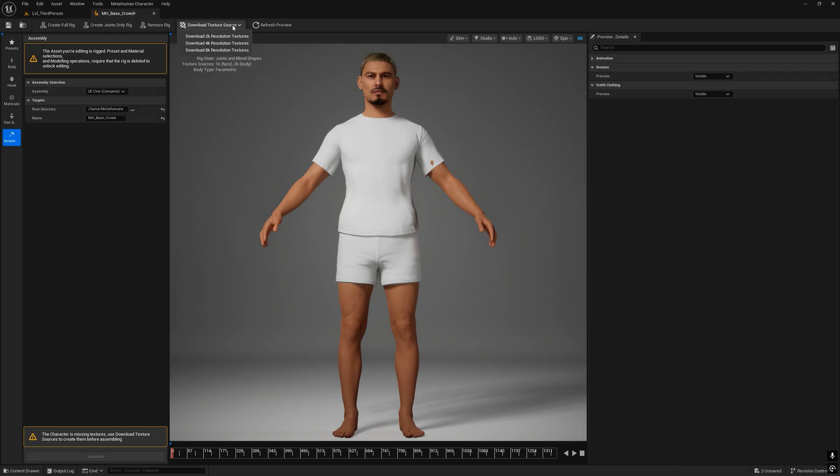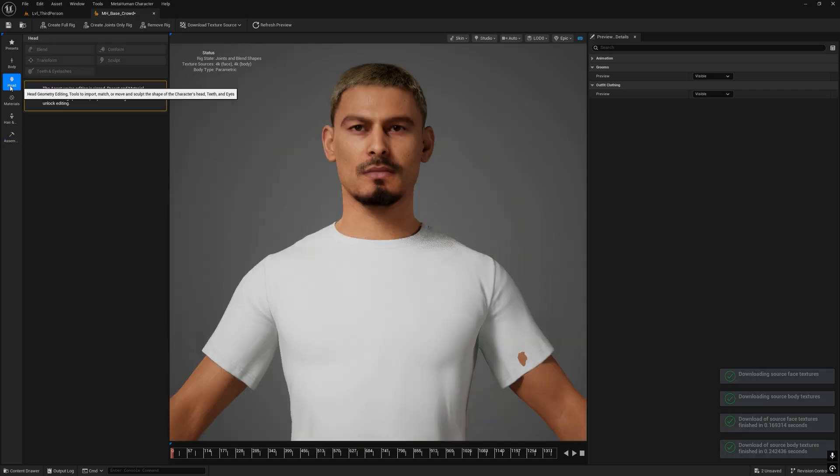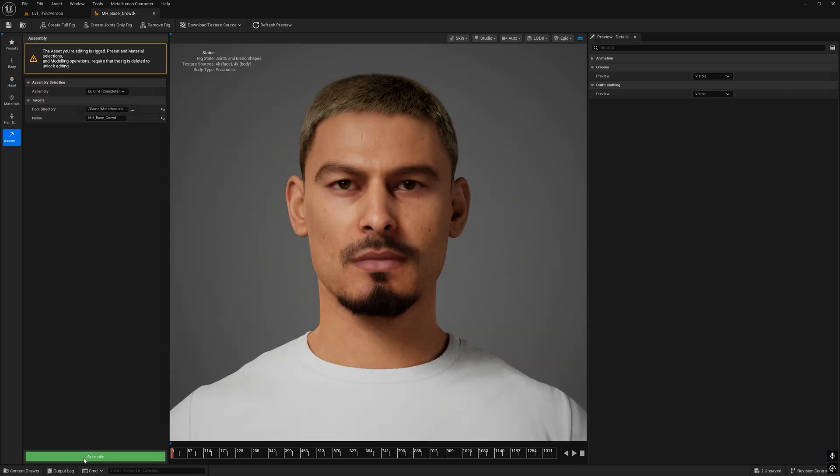For the crowd I use 4K resolution textures, which is more than enough. Once completed, we can assemble the MetaHuman. Select 'UE Cine Complete' and click on the green Assemble button.